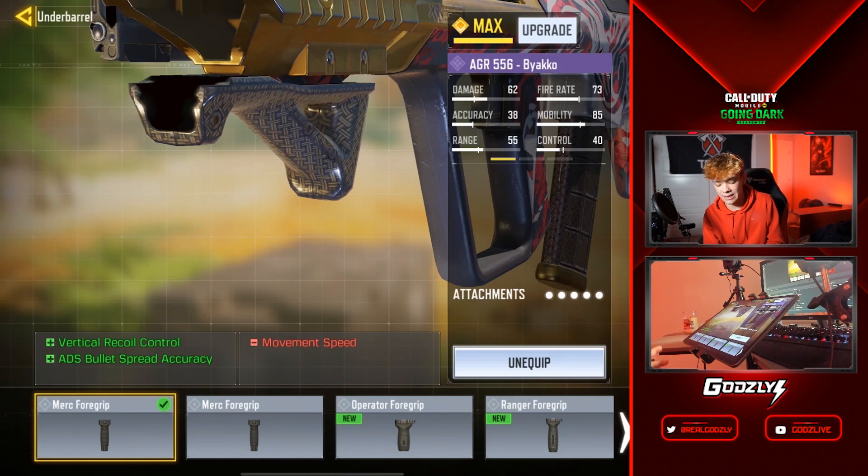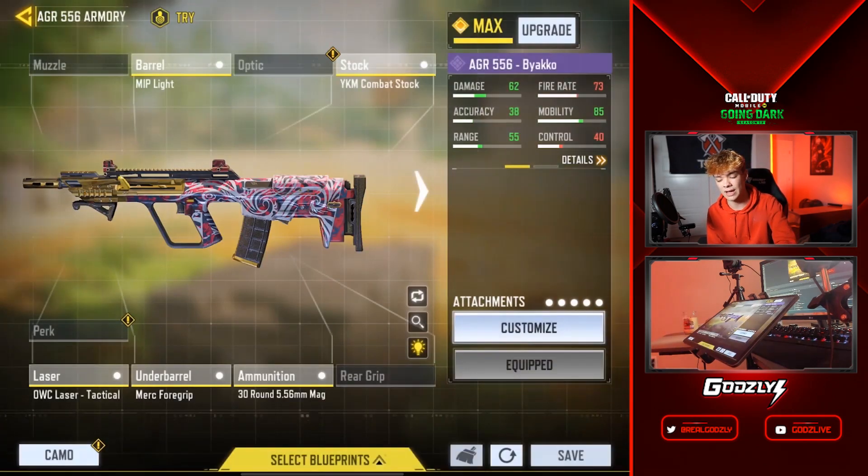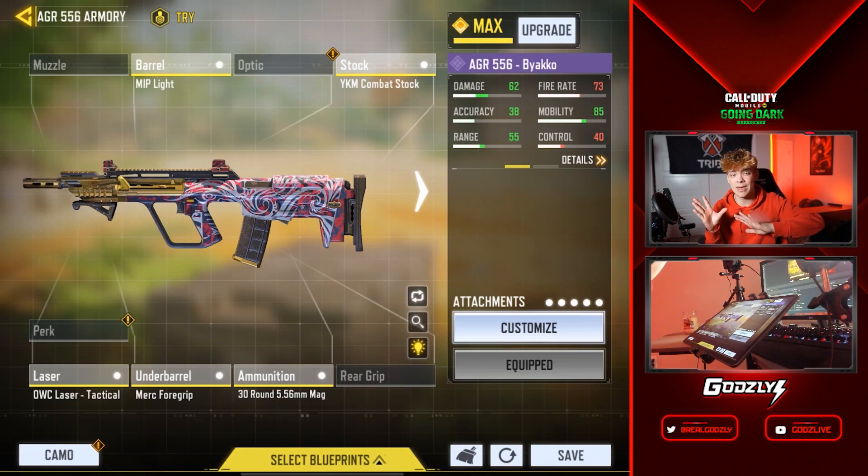Another attachment that helps with that is the Merc Foregrip. It's also going to help with vertical recoil, because this gun does have a bit of vertical recoil that can make it hard to control at range. So it's a bang-for-your-buck attachment with two effects that are super effective on the AGR.